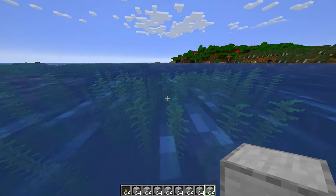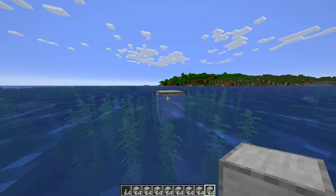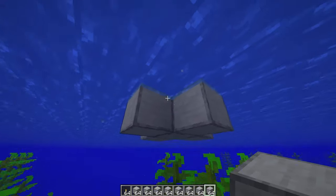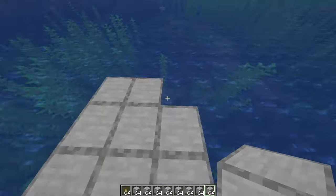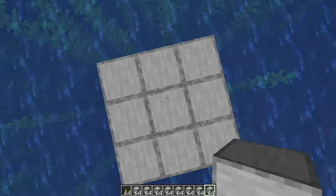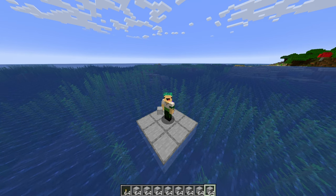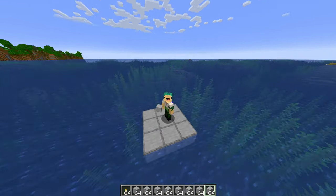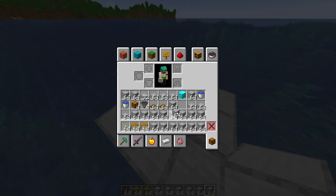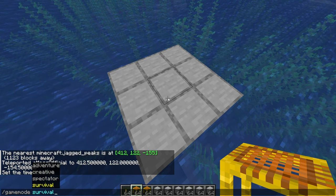You can find kelp that's one block away from the surface and just put a block on top - that works. Just make a little platform; it doesn't need to be huge or grand. We just need to know where the center is. I make it really small because I fall a lot, and the bigger you make it the more chance you have of falling onto it and dying. I do three by three because it gives us a center to work from.